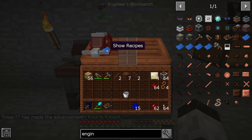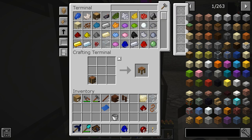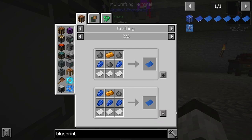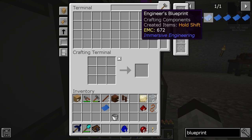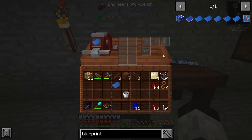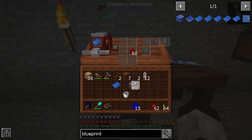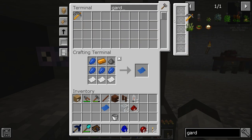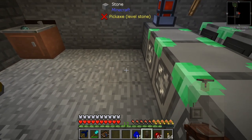For the garden cloche we also need a blueprint — not the arc furnace one, it's the crafting components blueprint. I'll make some more paper and get that blueprint set up. Using the engineer's workbench with the crafting components blueprint, I place in the required materials and make the vacuum tubes. Now with that, I can make the garden cloche — just glass and treated wood, which I have in the system. There's one made, and I'll place it over here.